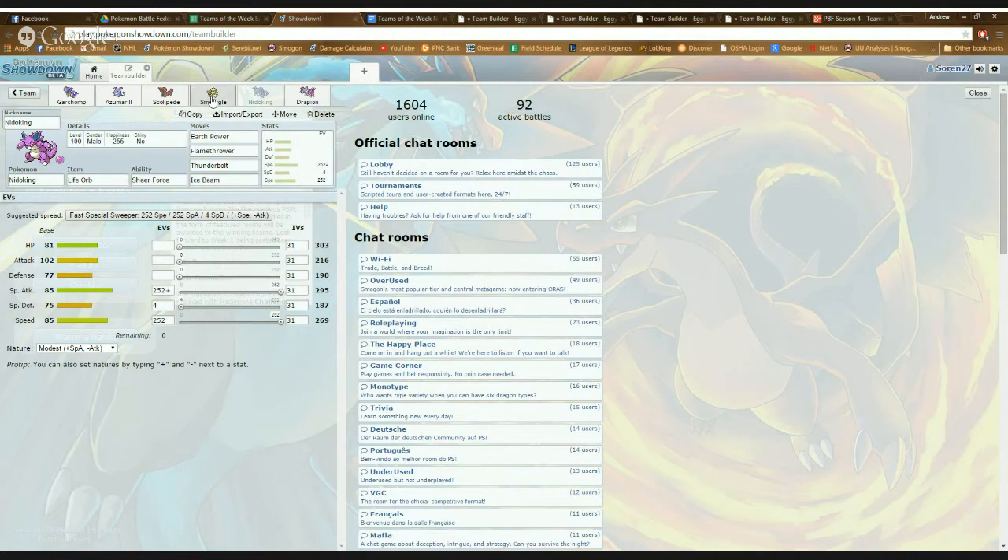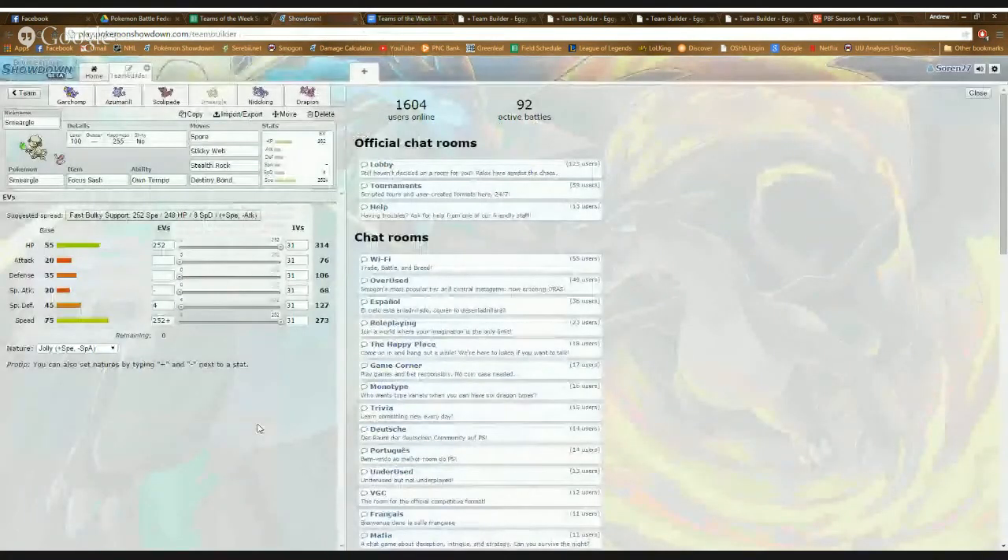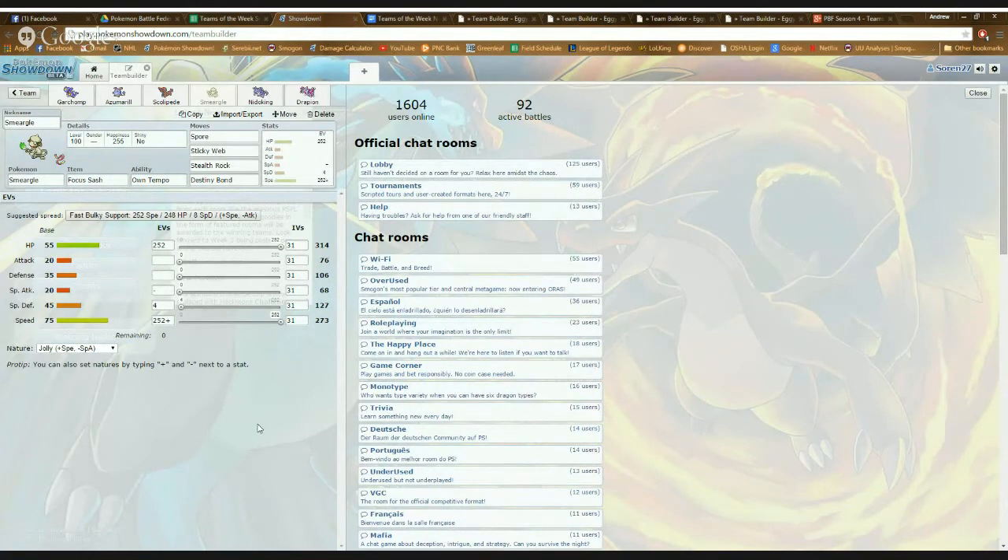The other moveset I had was Smeargle. He ran Shell Smash Baton Pass in the first match, but I recommended a slightly different set. You want to run Spore on Smeargle almost all the time — if you get it off, that's a free sleeping Pokémon on your opponent's team. As long as they don't have Grass types to absorb the Spore, you'll basically have a free crippled Pokémon on the other team. Sticky Web works okay on Smeargle — I'm not sure it's absolutely the best option since with Baton Pass you'll have speedy Pokémon anyway, but it gives you the option of not having to Baton Pass speed to everyone, and supports Azumarill and Nidoking by slowing down the opposing team. If you run Sticky Web, your main goal is 100% speed control.